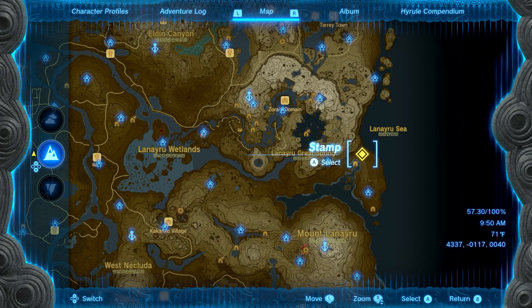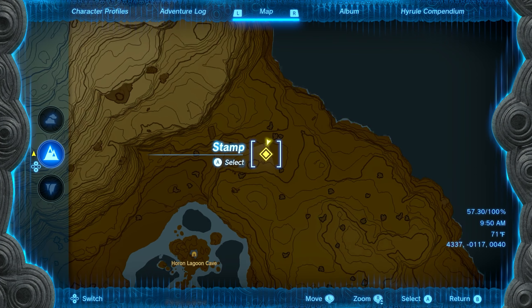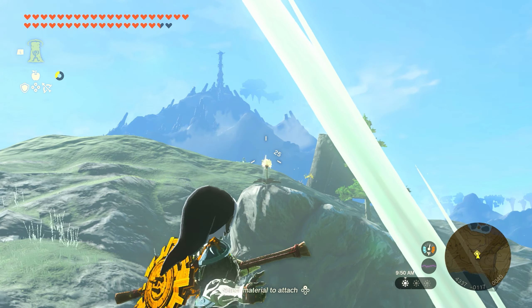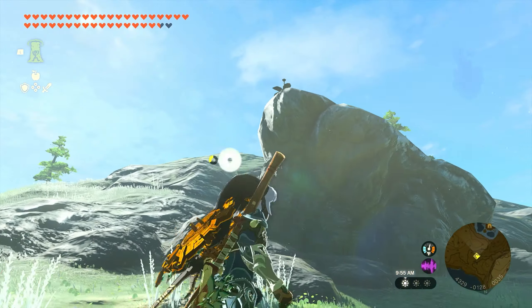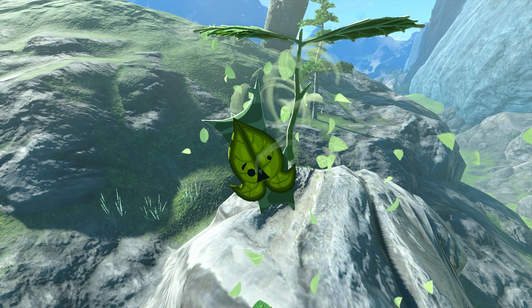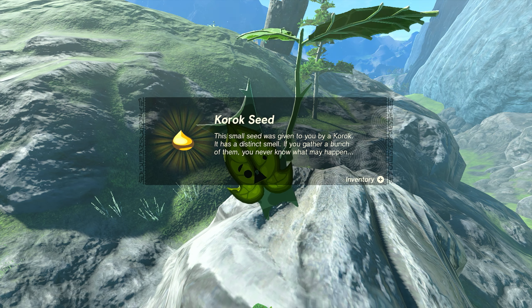Our next location is going to be found on the northern side of the Talis Plateau. There's going to be a pretty big rock in the middle that has a dandelion on the top. Go ahead and hit that dandelion — if you wait at the bottom, it's going to float down. Make sure that you grab it before it touches the ground, and you'll be able to get seed number forty-three.